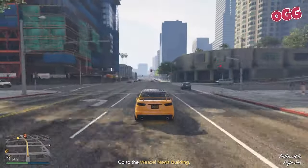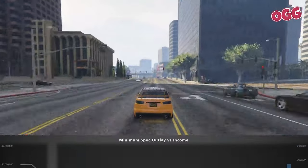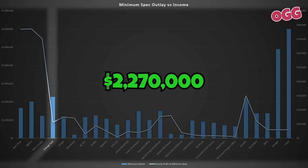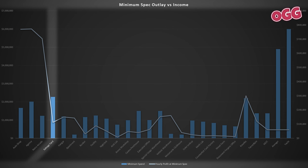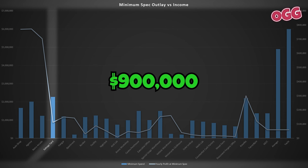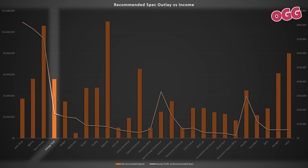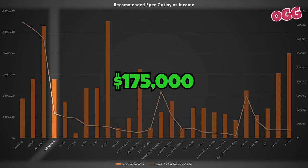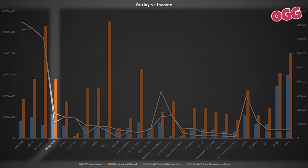Looking at the charts, the minimum investment is $2,270,000, which will generate roughly $112,500 per hour. We also have the weekly bonus of around $900,000, which takes around two hours to collect. If we step up to the recommended setup, we're looking at an outlay of a little over $5,500,000, which will put the income to around $175,000 per hour. Overlaying the two, the increased spend results in about a 35% higher income, so it's definitely worth spending the cash.